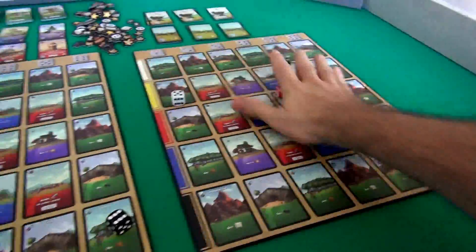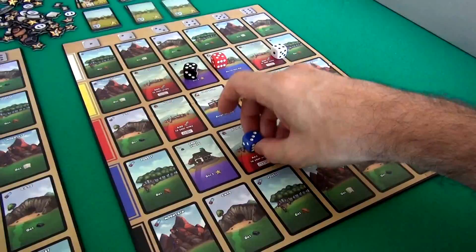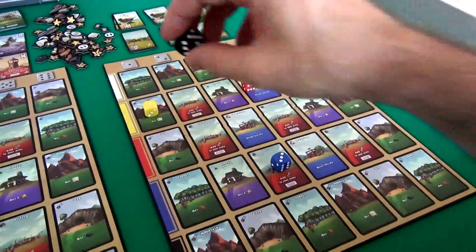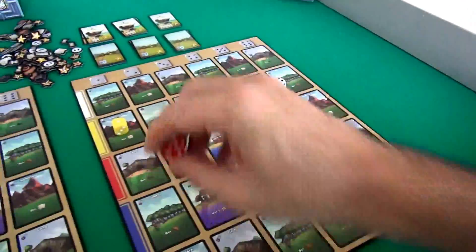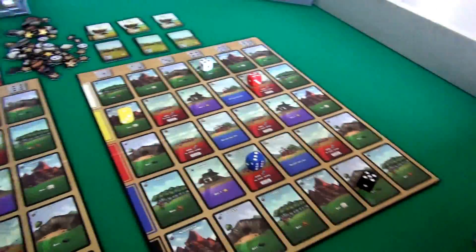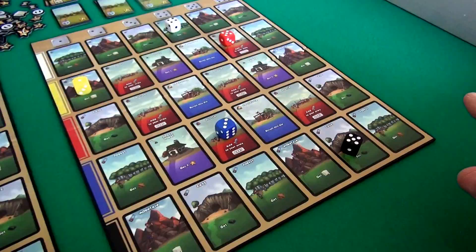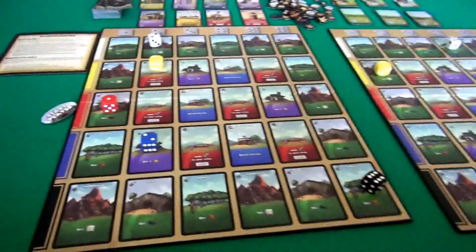Let's roll for the other player too. She's got a blue 3, a yellow 1, a black 5, a red 5 - red 5 standing by - and a white 4. So I can see what Jen potentially has available to her, and she can see what I've got. I'm the start player, so let's get going.